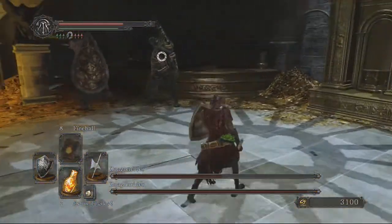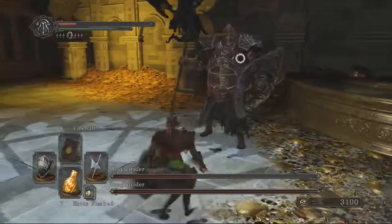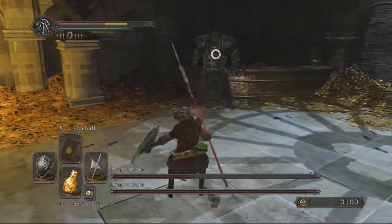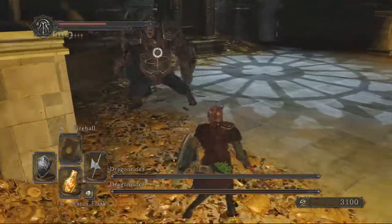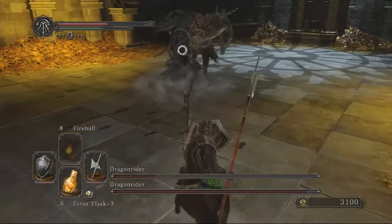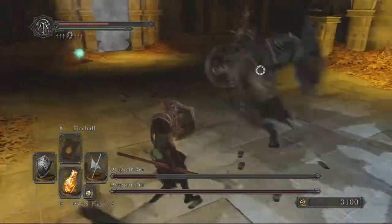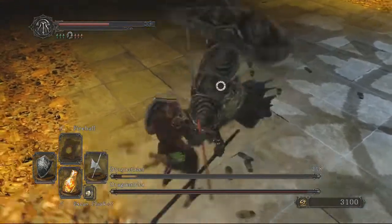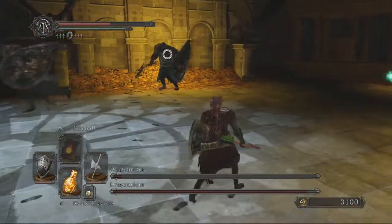That shield bash takes out pretty much all your stamina and his normal attacks take out the majority too. Getting a heal off in this fight is actually not too difficult, because the other Dragon Rider doesn't attack quickly — he usually does one or two hit combos with quite a break in between. He finally switches out to another weapon, and this is the only time the fight is significantly difficult when you have to deal with both of them. You can see I nearly run out of stamina — definitely lucky not to die. Pretty good fight.